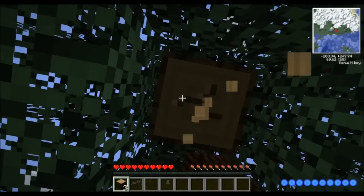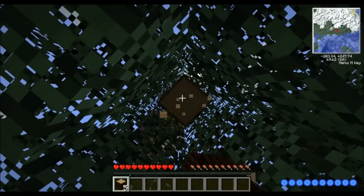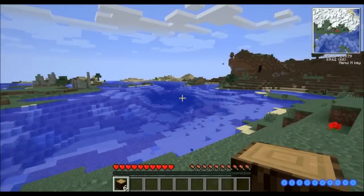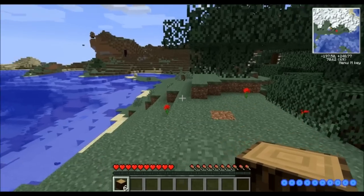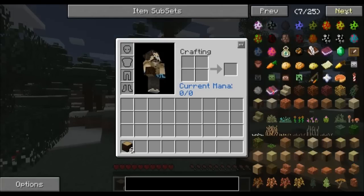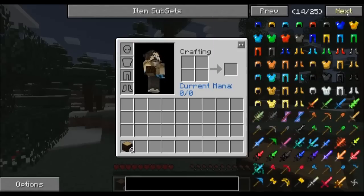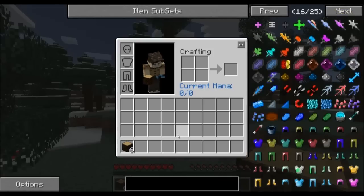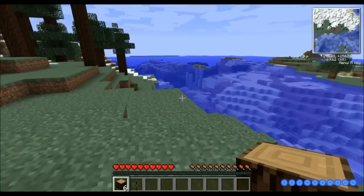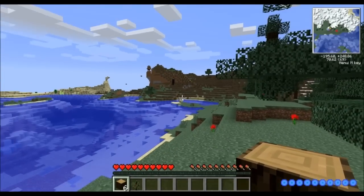As we usually do with Minecraft, we get started by punching trees — that's how it goes around here. This is not like my technical let's play where I work on building and designing crazy contraptions; this is really more about adventuring. Divine RPG has seven other dimensions, as well as a huge ginormous collection of weapons and armor and fun little toys to play with. There are bosses to summon and fight and all sorts of fun stuff.